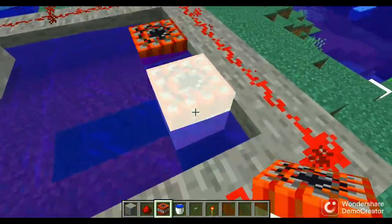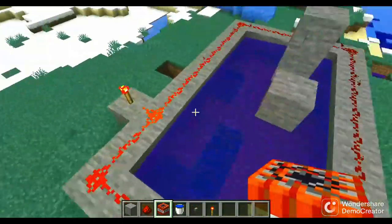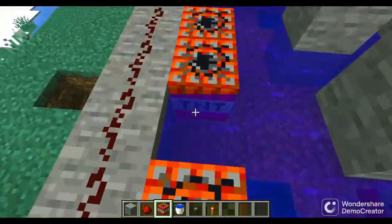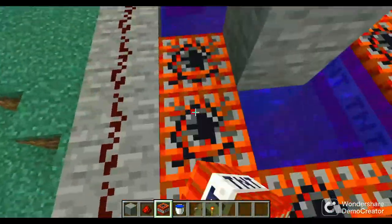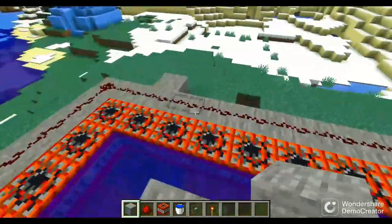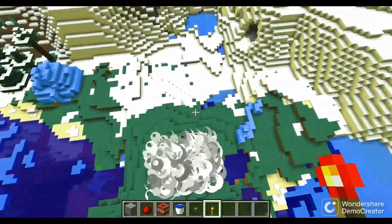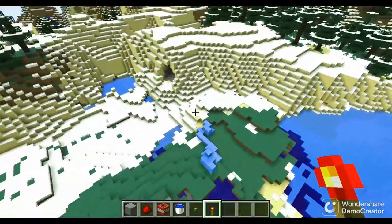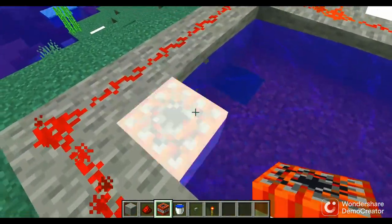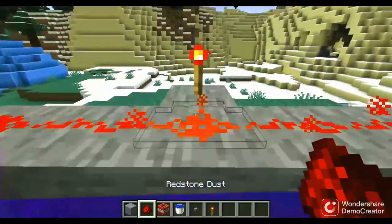Alright, let's do this one more time, then add some TNT. Crap, that did not work. I'm gonna add some TNT. I will put the redstone torch when I'm ready — here we go. Oh, that looked really hot! Oh no, wait — that was so hot, I'm gonna do it again.